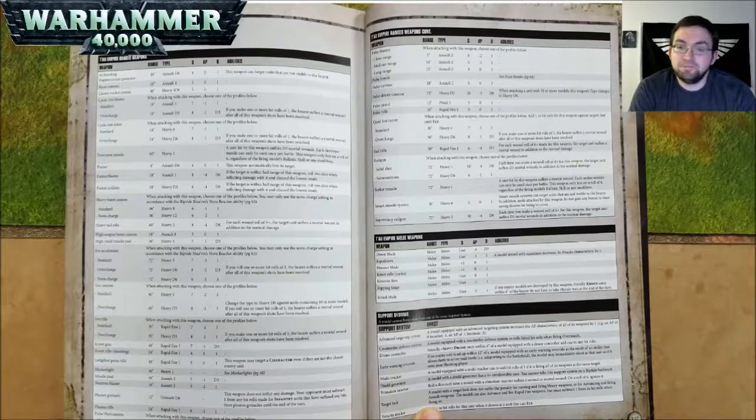A Cyclic Ion Raker — choose one of the profiles: Standard is 24 inch range, Heavy 6, Strength 7, AP negative 1, and 1 damage; Overcharge is 24 inch range, Heavy D6, Strength 8, AP negative 1, and D3 damage — again, if you make one or more hit rolls of 1, the bearer suffers a mortal wound. A Destroyer Missile is 60 inch range, Heavy 1 — a unit hit by this weapon suffers D3 mortal wounds. Each Destroyer Missile can only be used once per battle. This weapon only hits on a roll of 6, regardless of the firing model's ballistic skill or any modifiers.